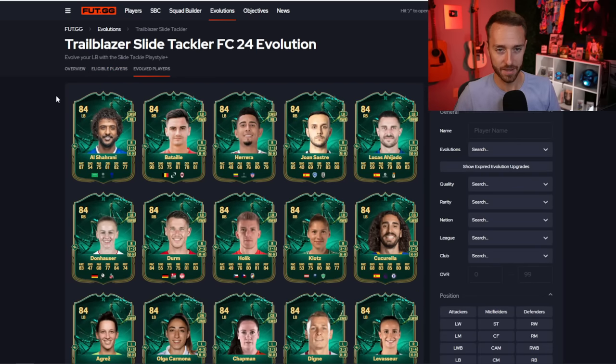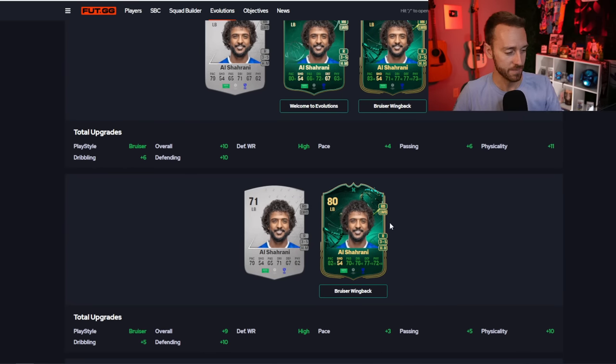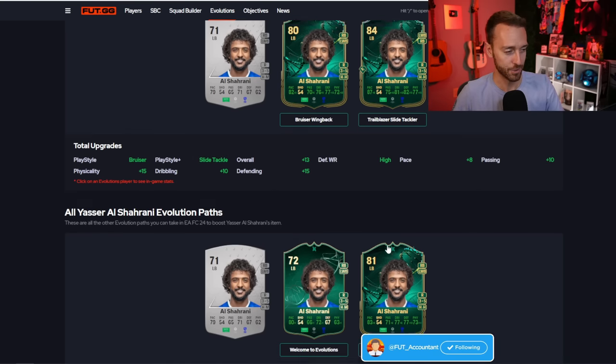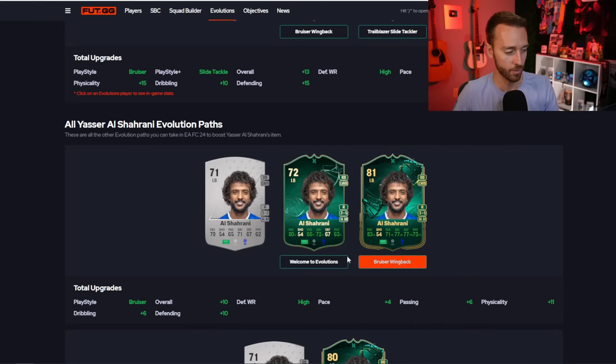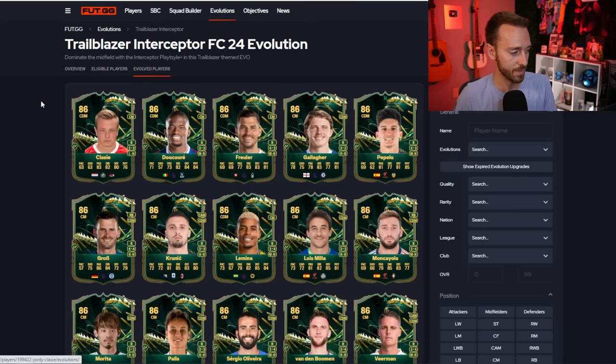The very common sentiment is that the Interceptor is just too expensive. On foot.gg and some of these other websites, as you can see here, it'll make you think that Al Sharani is going to be 84 rated if you put his 71 rated into the Trailblazer Slide Tackler, but that's actually not the case because you have to put him into the Bruiser Wingback first, then into Trailblazer Slide Tackler. Make sure you're looking at the correct Evo.